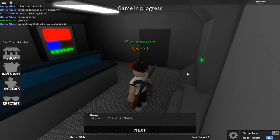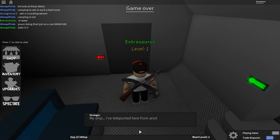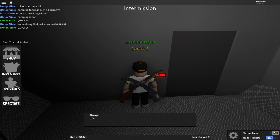A stranger will start talking to you. The stranger is locked at the front of the spaceship and will ask you to get him out. Click the red button next to the door — it's not going to do anything.